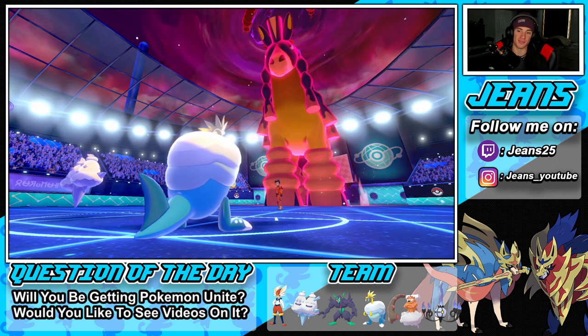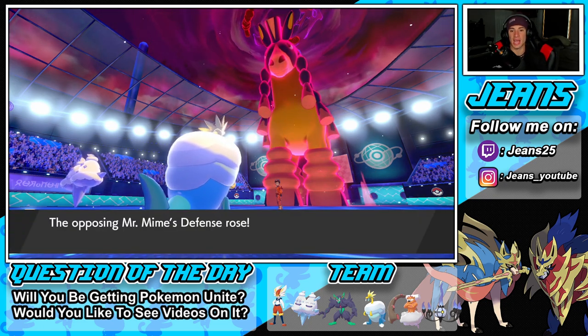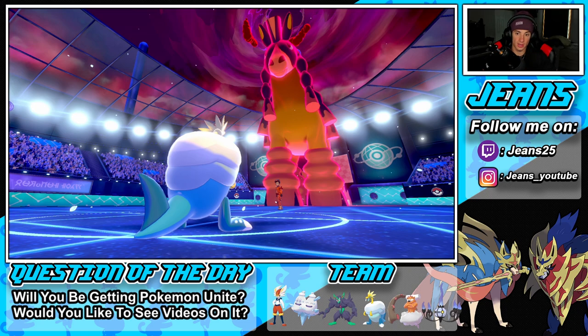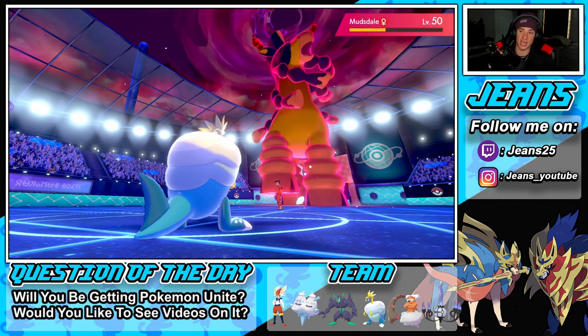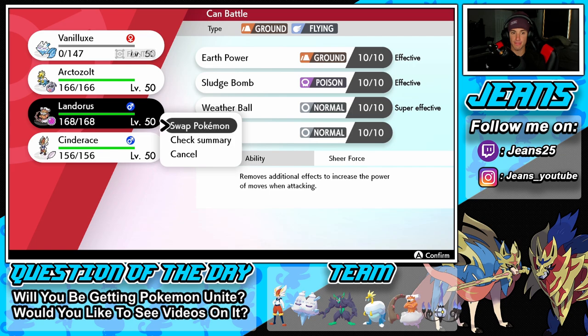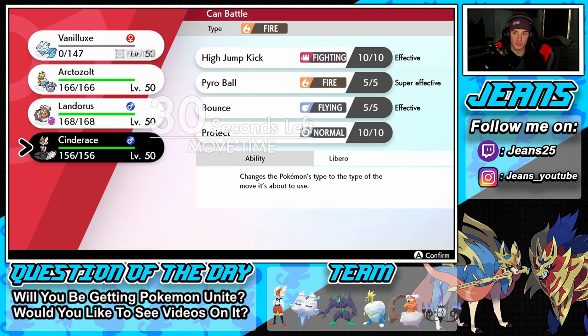Landorus can actually KO with Weather Ball — but I'm Choice Banded so I might as well go into an Icicle Crash. I have to bring Landorus out. He can drop a Rock but then it hits both my Pokémon. There are so many Dynamax Incineroars in this meta.